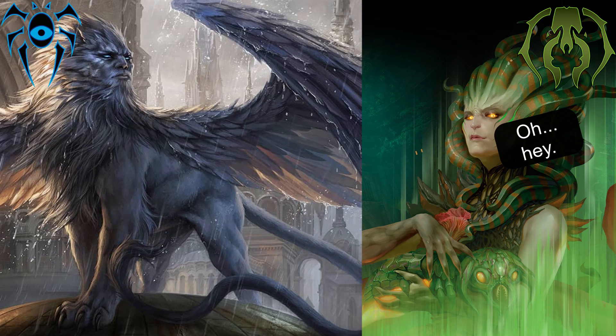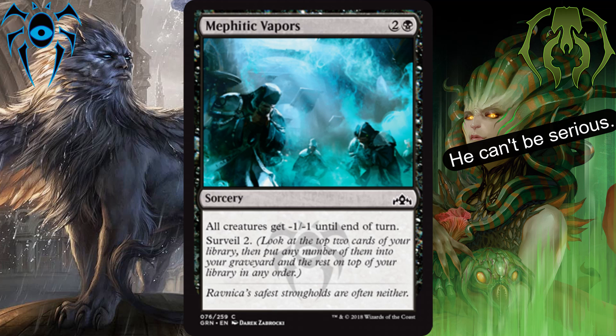Next up is black, and our third best common. I probably have this as the most contentious pick thus far, but I'm putting Mephitic Vapors. For 2 and a black at sorcery speed, all creatures get minus 1, minus 1 until end of turn, and you get to surveil 2. The reason I put this at number 3 is that I think it has a far higher ceiling than solid creatures. Dimir's biggest weakness, as well as Golgari, is a deck that can go wide fast and outrace it. This card, even without the surveil, can save you from losing a game when it takes out multiple X/1s or a board full of tokens. Golgari will probably fare better because even if you end up taking out one or two of your own creatures, you'll capitalize on that later with undergrowth. In the context of this set, playing against decks like Boros and Selesnya which create a lot of tokens and have a lot of X/1 creatures, I'm putting this as the third best black common.